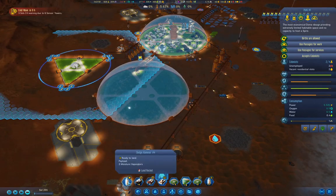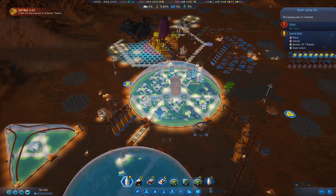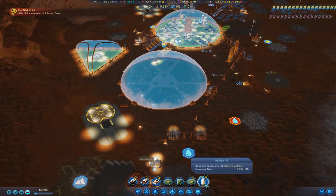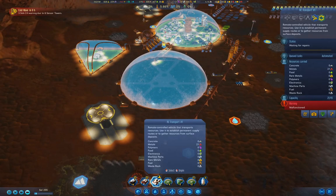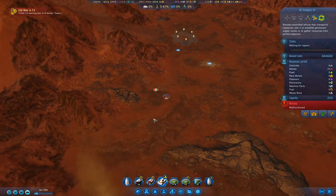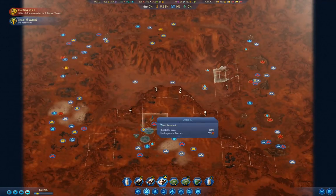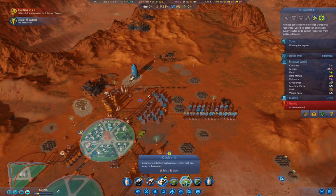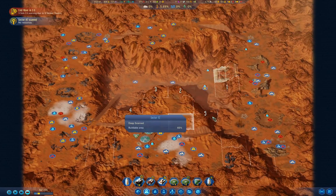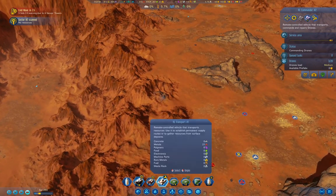Our meteor storm is about to start. Nope, that's our rocket from Earth. Our meteor storm is only halfway there, right? A transport got clobbered — it has metals on it.